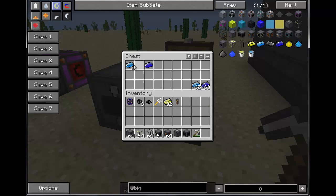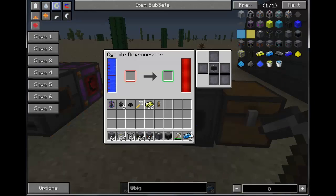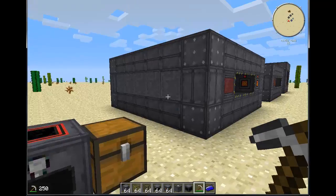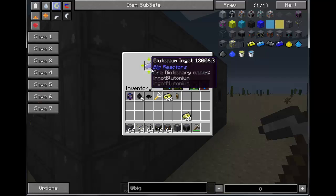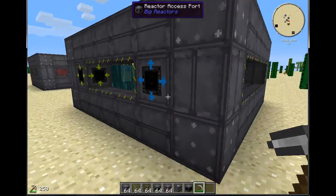What you can do is take two Cyanite with a bucket of water to produce Plutonium using the Cyanite Reprocessor. I've already got it powered — you'll see it process through, it doesn't take too long. It also has a configuration tab similar to Thermal Expansion's. The Plutonium I just reprocessed can be used as fuel again inside my reactor — a great way to recycle, though you lose a little since it's a two-to-one ratio.